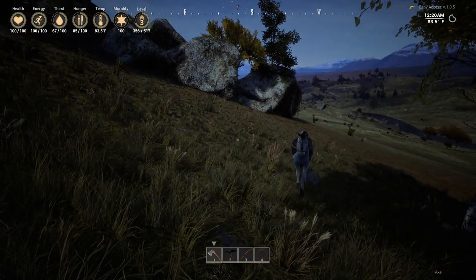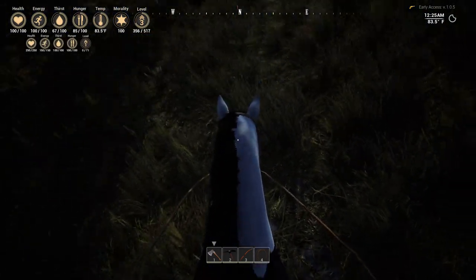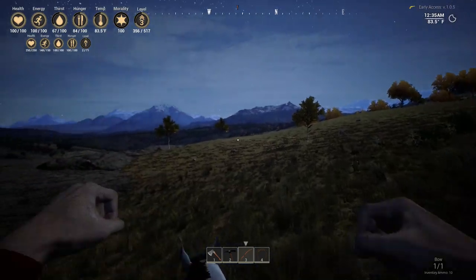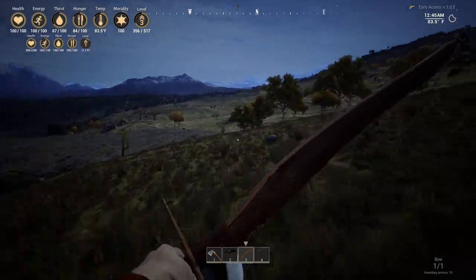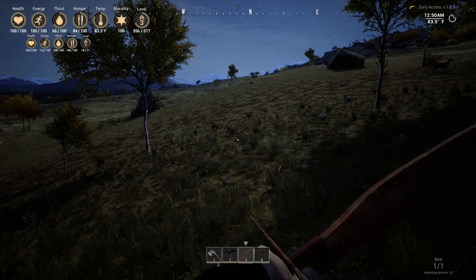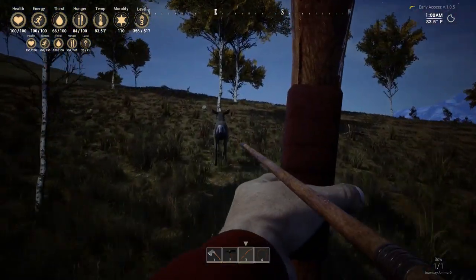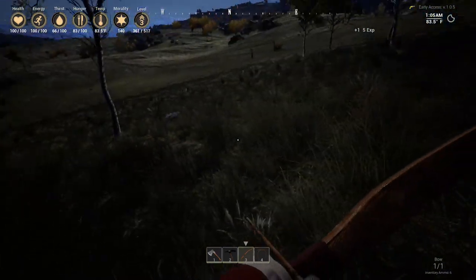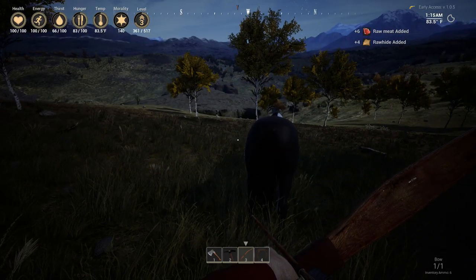Mustang horse. We don't even need a saddle for it. This one runs — no issues here. And we can shoot our bow off of it! We can be like wild Indian riders of the plains. I can chase you down. One mule deer down.